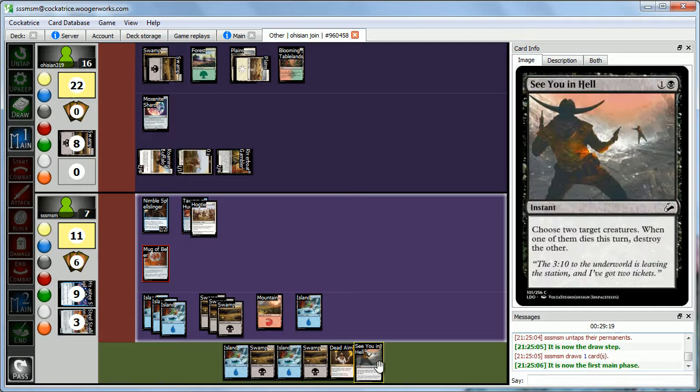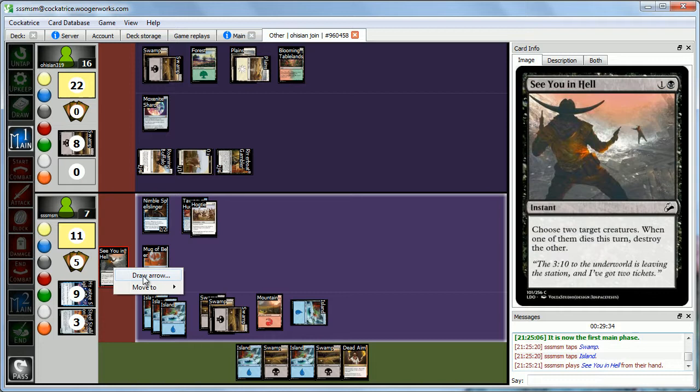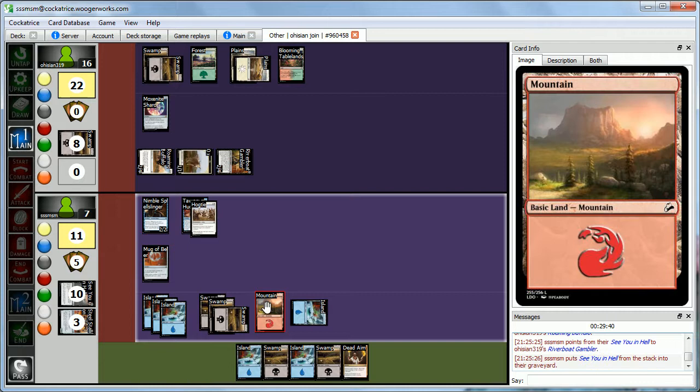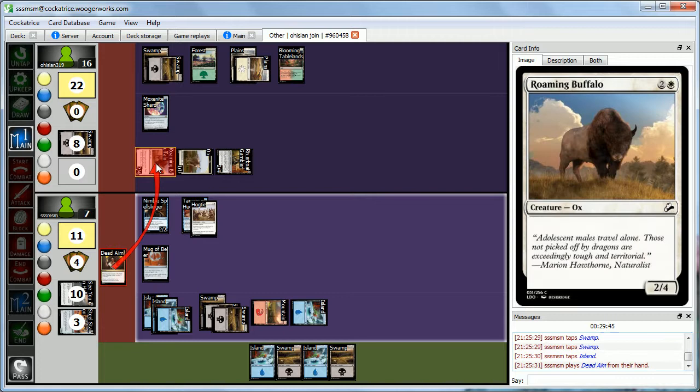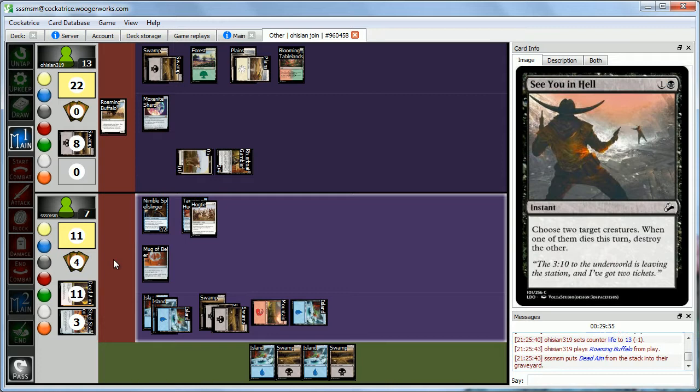We're at seven life and getting beaten down. Tawny's Hogster isn't doing anything, so we cast See You in Hell on the Buffalo and Gambler. Then we cast Dead Aim on the Buffalo — we destroy it, take 3 damage, and the Gambler dies causing Abby to lose 3 life. We also get Prowess twice on our Spellslinger from casting two non-creature spells, so we attack for 4.